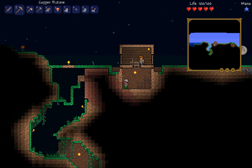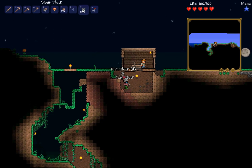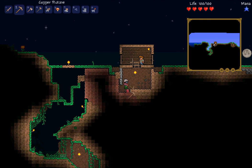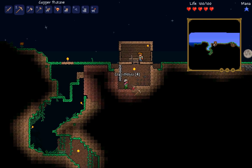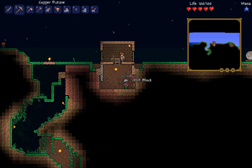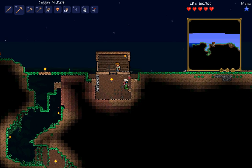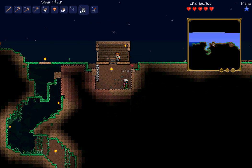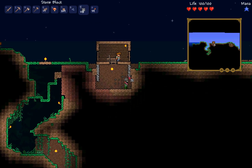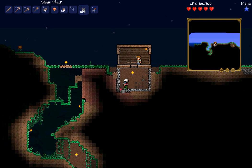We'll line this basement with stone — I always line my basements with stone. It also allows us to grab some of this clay as well. Clay you use in conjunction with the furnace. We're digging this out to line it with stone. Now we've got this lined with stone; if we wanted to later, we can clear the back room wall.